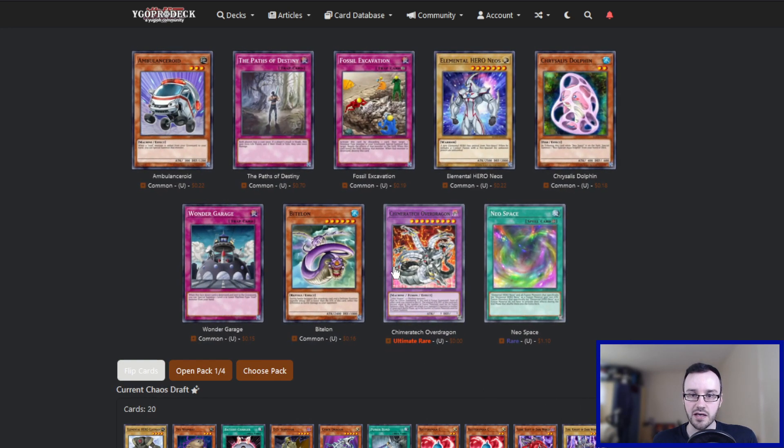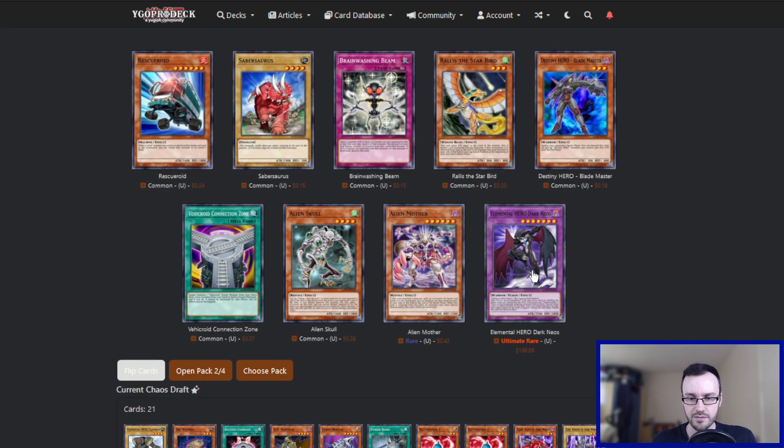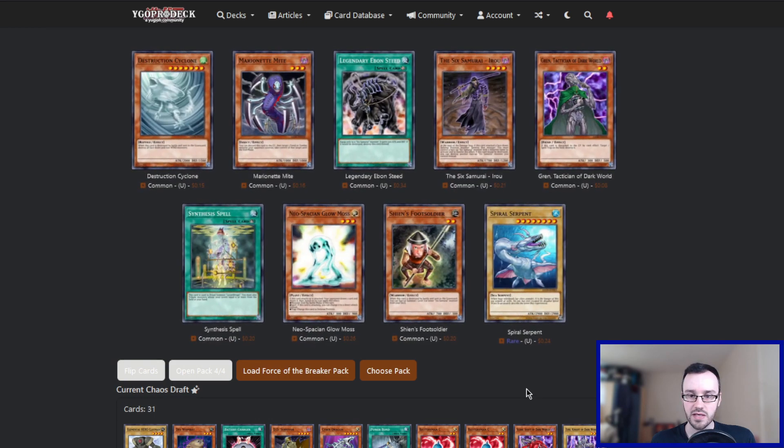Power of the Jewelist — Chimeratech Over Dragon. That is very funny. I think we'll take it. We might actually be able to do something with this this week. That could be very funny. Pack number two — there is a Dark Neos, which we are almost certainly not going to use. We already have two Alien Mothers, so I guess we're just taking a third Alien Mother. Last pack of the set — Spiral Serpent number two. I guess we will take this, just because we want Sam to start hitting our normal monster stuff.